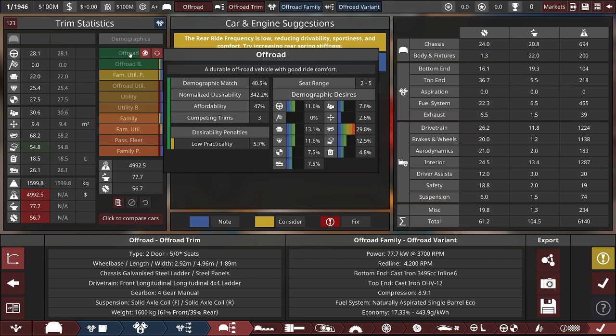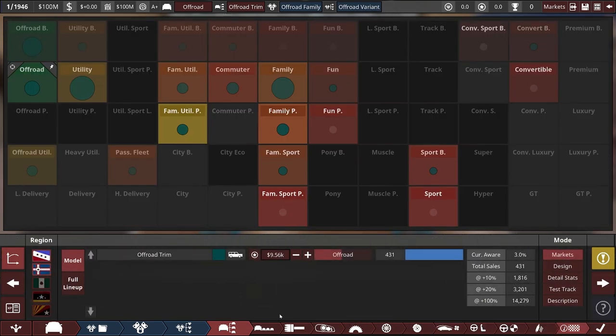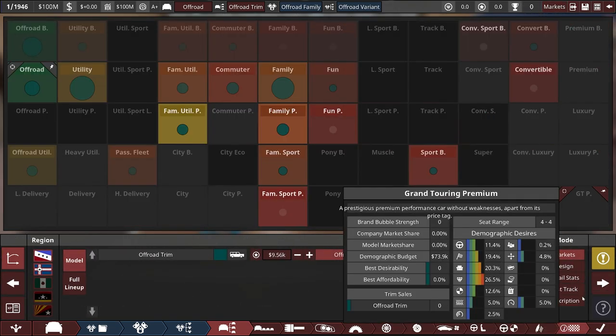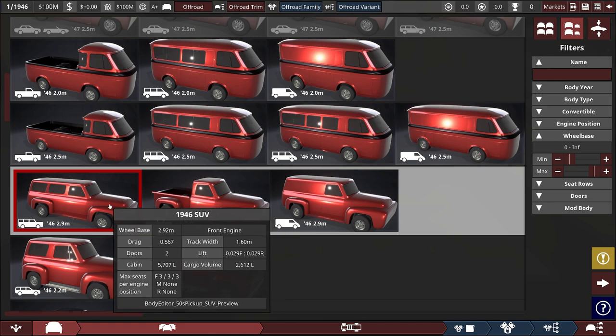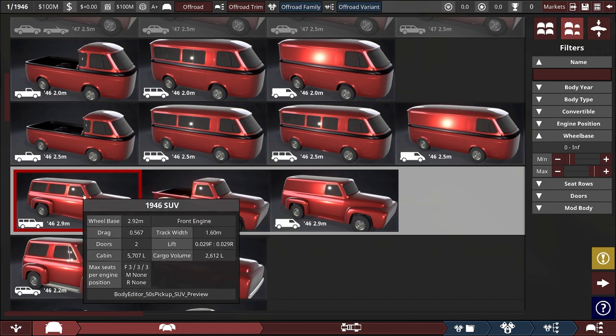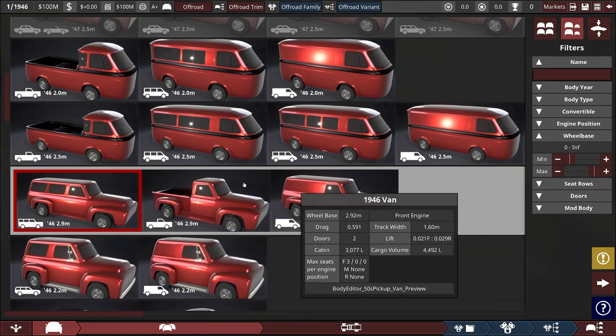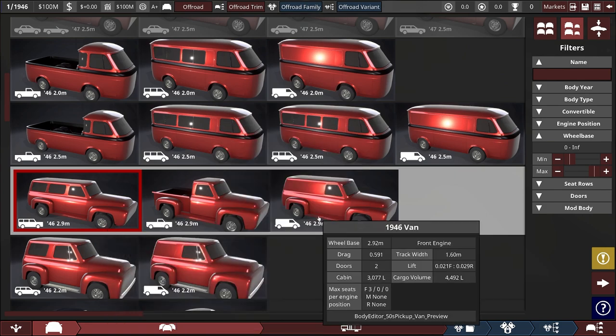Wow, that's a lot of power for that early on. How heavy is this car? It's 1.6 tons — that's heavy. But I do see some potential synergies with the body choice it has given us. That's probably an interesting start — just start out by doing some utility and off-road vehicles.